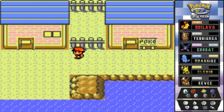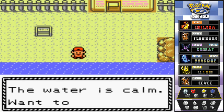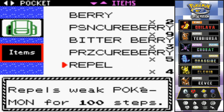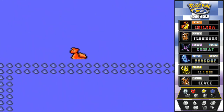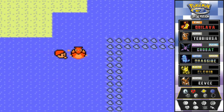Not Olivine City, but Cianwood City. Now that we got the Surf technique, it is time to actually surf and battle every single one of these trainers out here. Luckily we got repels — I really don't want to mess with any of the wild Pokémon right here. So we're going to be battling a whole bunch of water-type Pokémon trainers.